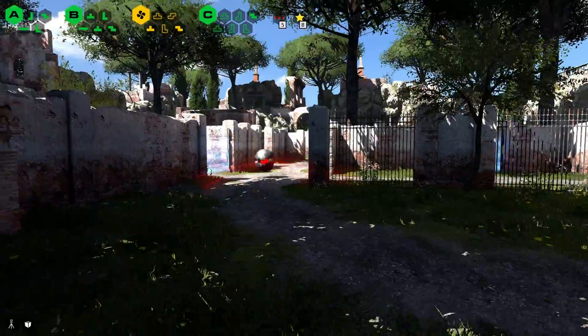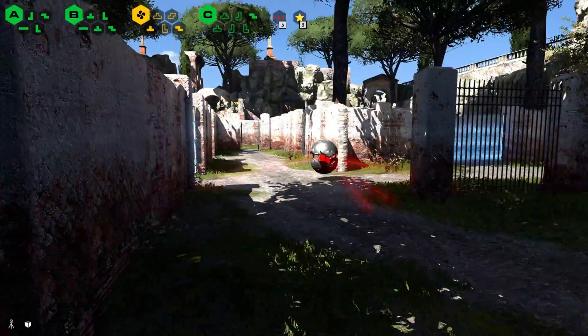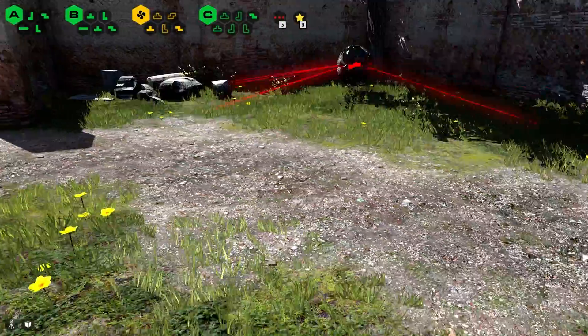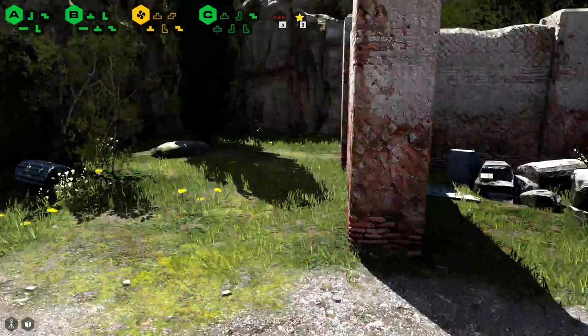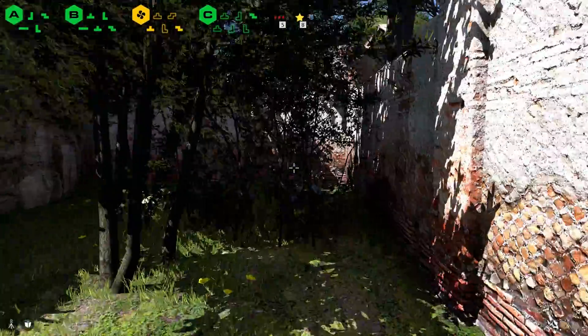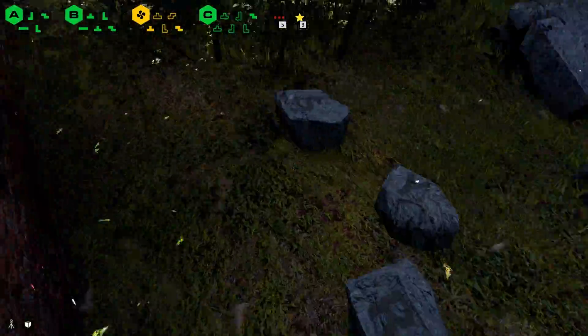First of all, we're going to go back to this puzzle, Mobile Minefield, which has two things that are definitely worth showing off. So just shimmy right against this wall, and make sure that bomb does not get anywhere close to you, and walk around this little alcove where there's a tree and a bunch of stones.